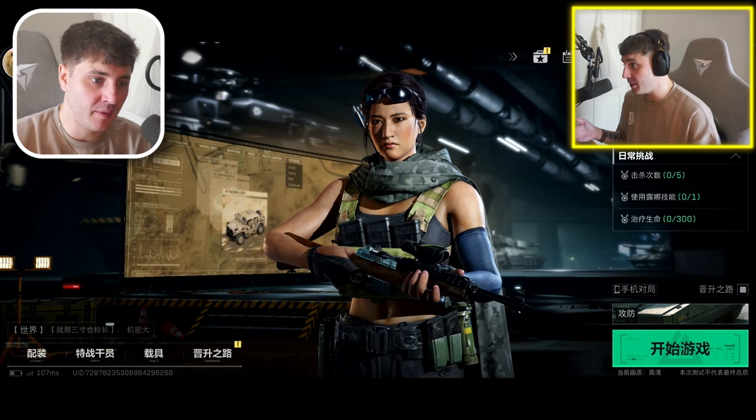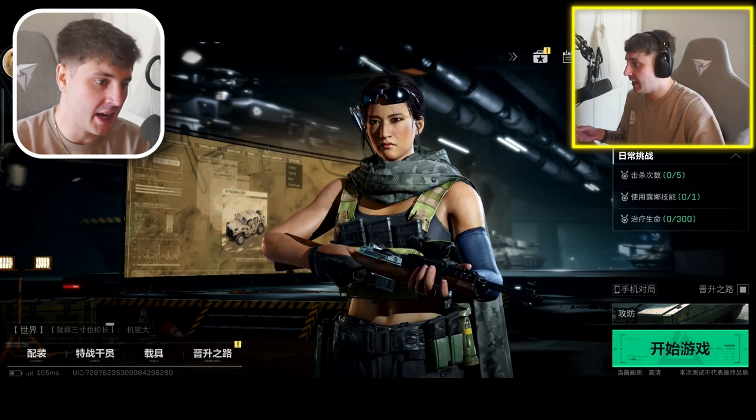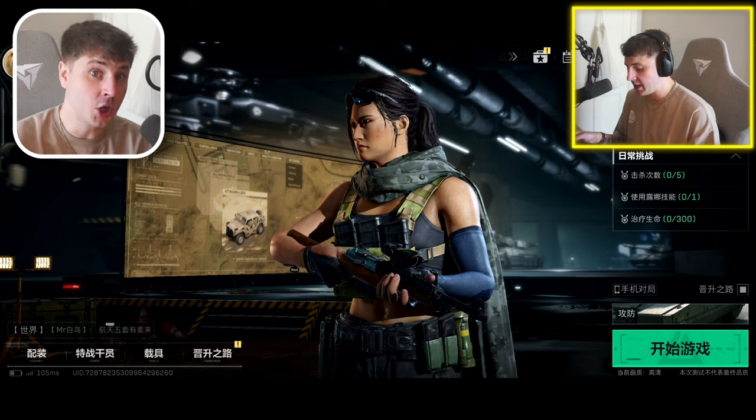It has tons of graphic settings from low to max resolution, and the FPS can even go up to 90 frames per second. Unfortunately the mobile beta is only available using a Chinese QQ or WeChat account, but smash a like, hit subscribe, and join my Discord server in the comments and I'll see what I can do for some of you. Now let's hop into the game.